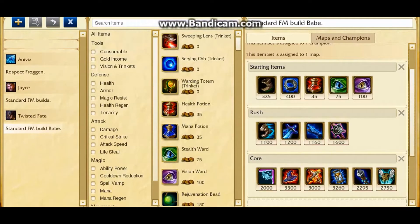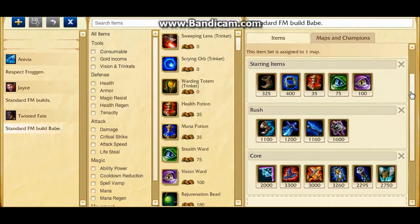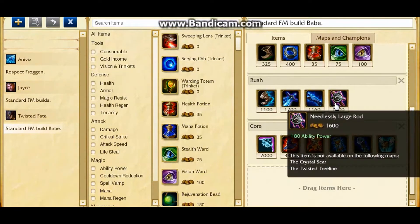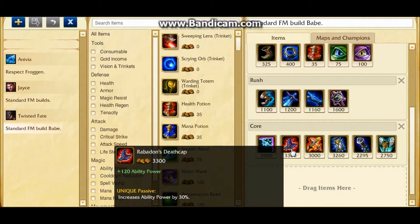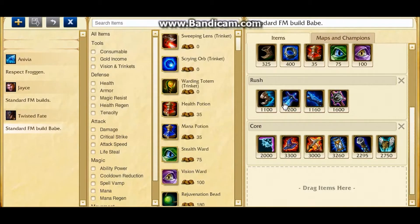For my items, I usually start Boots of Speed and four health pots, or Doran's Ring and two health pots — never forget your trinket. I try to rush all four core items as soon as possible. Remember, when you can save up 1600 gold, always get the Rod because this can finish your Zhonya's as well as your Rabadon's Deathcap. Sometimes you'll find that around 730 gold is a weird number for Twisted Fate.